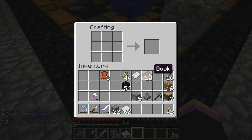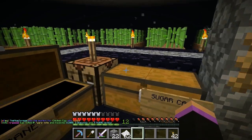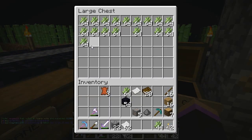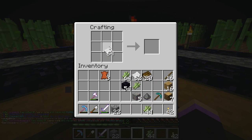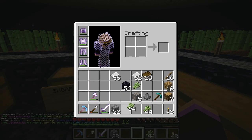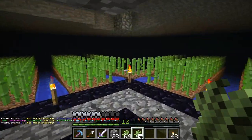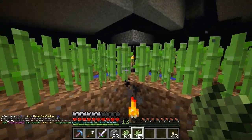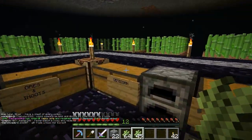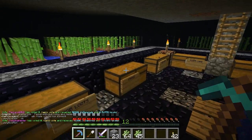Each bookshelf requires three books, so we don't have enough. I'm going to have to go and buy some more leather. I want to sell my sugar canes and have a before and after — so I'm going to go buy some leather and make an enchanting table. I'm not going to enchant this pickaxe just yet because I want to do a level 30 enchant on it, so that can go in tools.